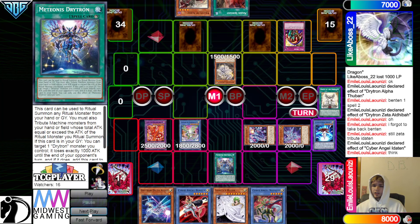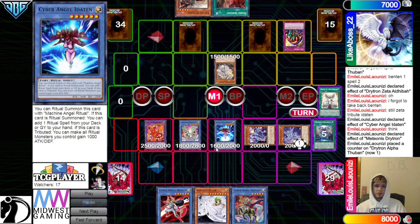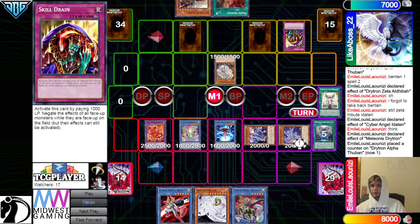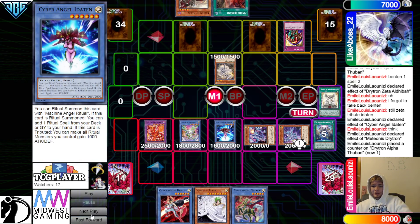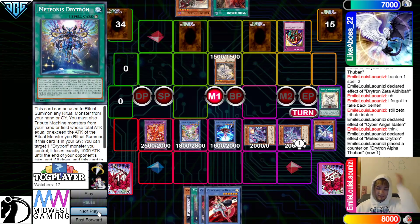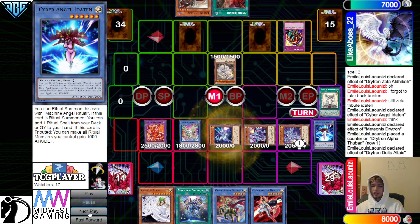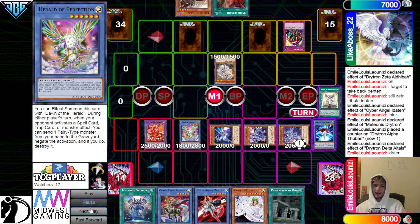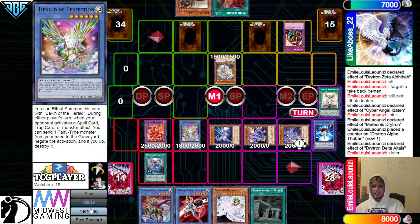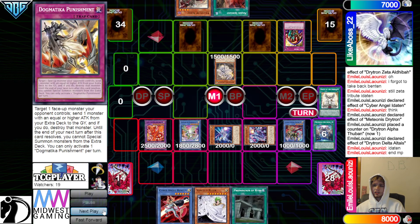Activate the Ritual Spell, get rid of Delta, bring out Iditon, Iditon Effect to add back. The deck does everything under Skill Drain. Then they're going to get rid of that to Summon, Reveal, Draw, and then Iditon Effect. So now this is at 38. Activate the Ritual Spell, get rid of Alpha, Summon Natasha, just to get that in the loop.